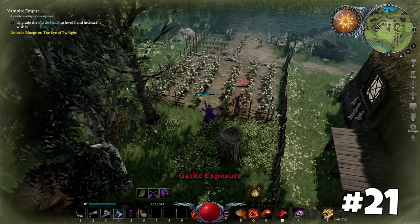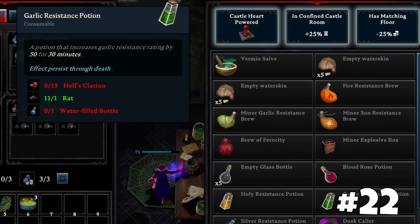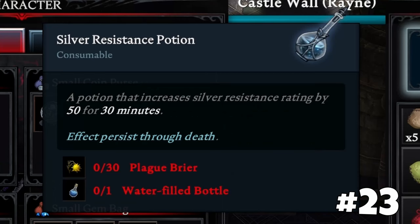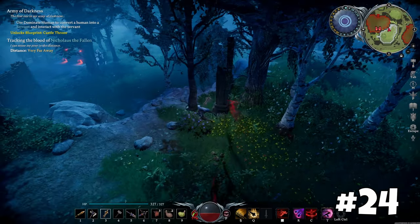Use area-of-effect skills to farm cotton or sunflowers more efficiently. Protect yourself from garlic by drinking garlic resistance brew or potion, simplifying your farming by reducing garlic stacks in the same time period. The same tactic works for silver resistance potions, allowing you to carry more silver.